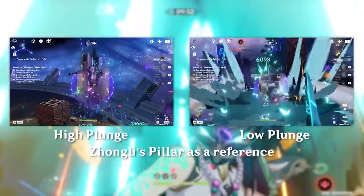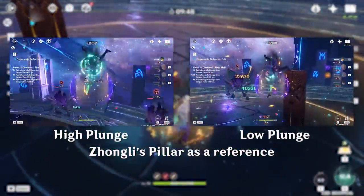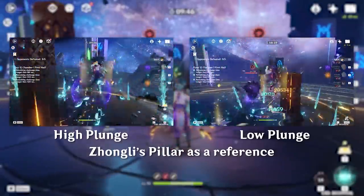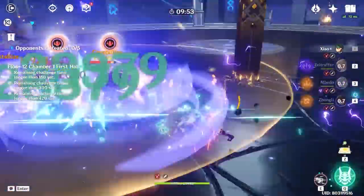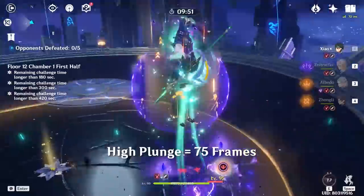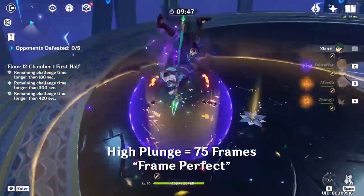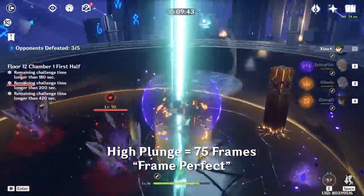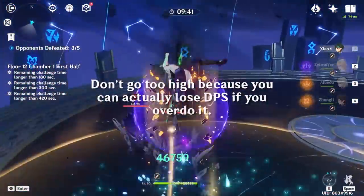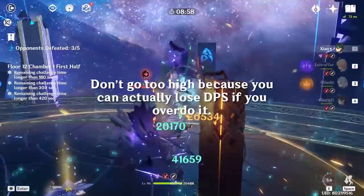Doing a plunge attack within 2.4 meters is considered a low plunge and will do lower damage. However, if you jump higher than 2.4 meters before you plunge on Xiao, you will do a high plunge instead, resulting in higher damage. To be exact, after 75 frames of jumping you'll be able to do a high plunge — this is the frame-perfect plunge. However, it's very hard to time exactly 75 frames, so it's recommended you wait a little longer before plunging, but be sure not to wait too long, as taking too long means a low plunge might actually result in better damage.